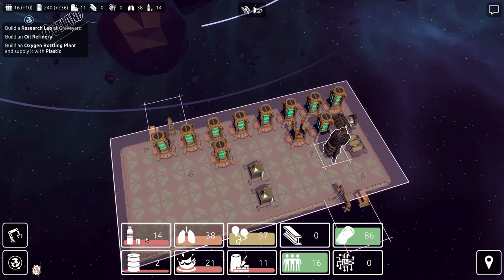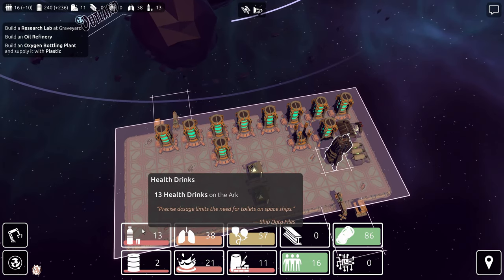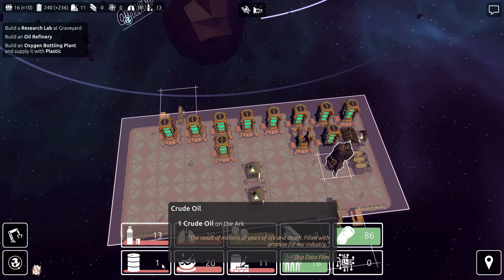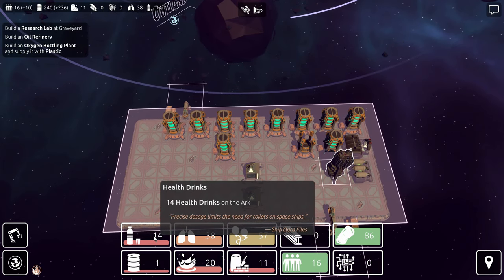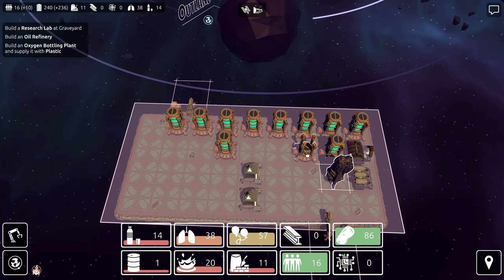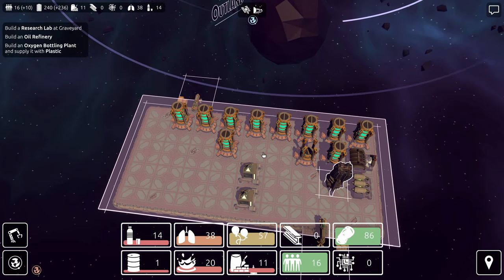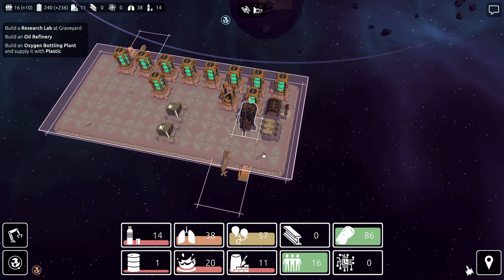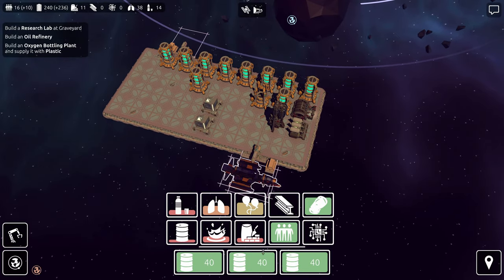Current supply here looks okay so far, right? We just need crude oil and water, and then they make the health drinks faster than they consume them. So when they run out of these resources they just dip into more of their health drink supply. At least we are providing the health drinks, and that was like a major milestone to get over — survivability in space without death. Just having the health drinks was a big milestone.